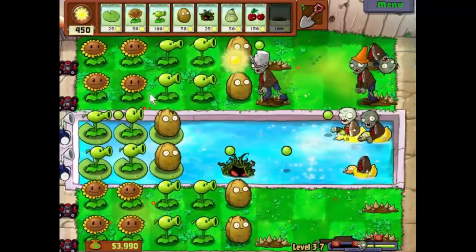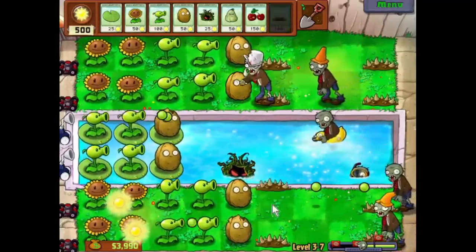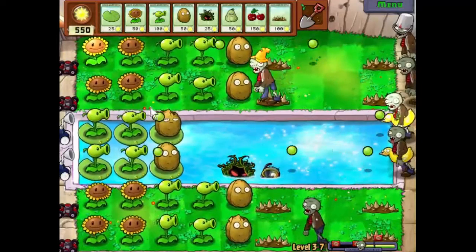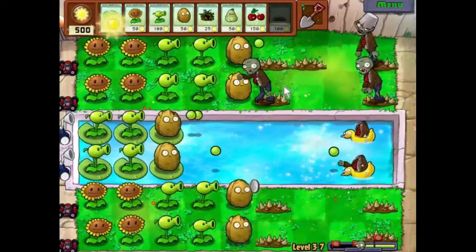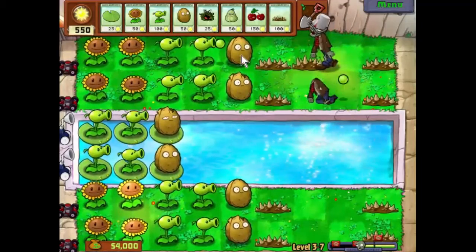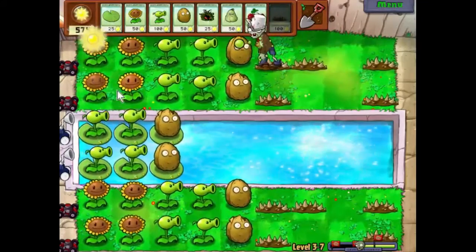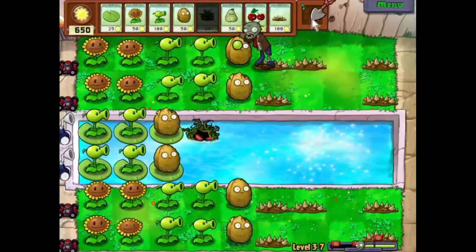One more — we'll have two rows. Coming up the second wave of zombies now. Everything seems to be looking fairly solid at this point. The walnuts are starting to take a bit of a beating. These spikes seem to be helping us a lot with the bucket head zombies.